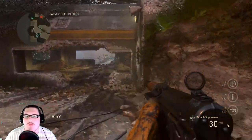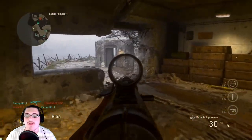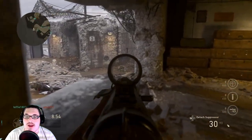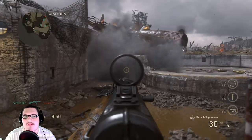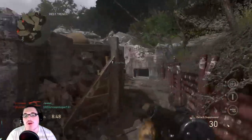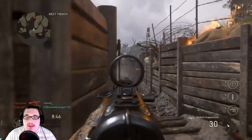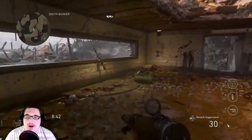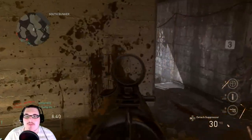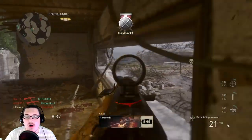Using your score streaks can also help you stay alive longer. I'm not fully familiar with the score streaks in this game yet since I'm just playing the beta, but I'm sure there's something like a UAV. Using a UAV will show you where opponents are on the mini-map, which improves your mini-map awareness and helps you avoid getting killed from behind.